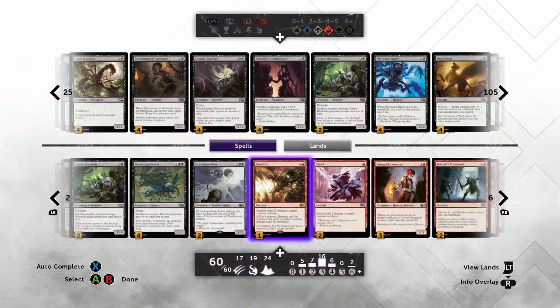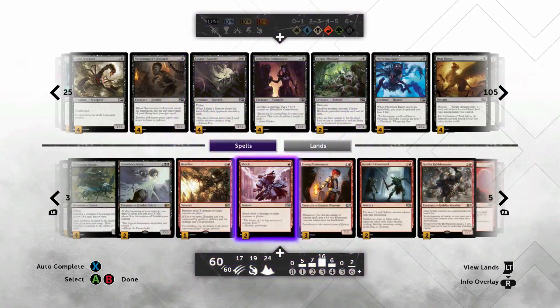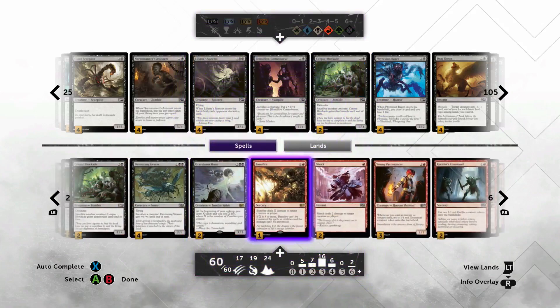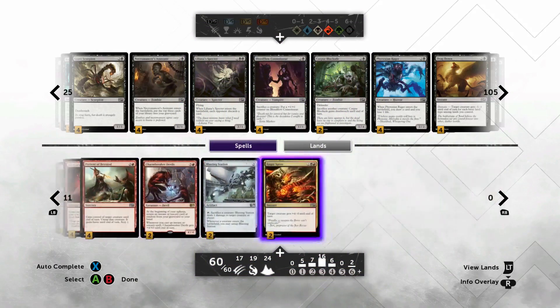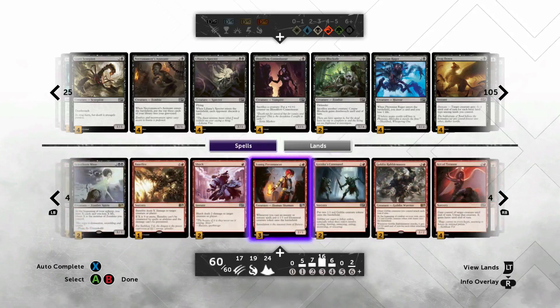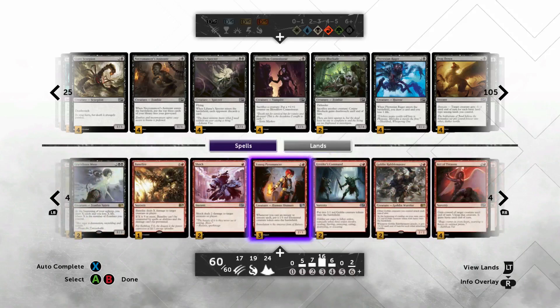As the game stalls out I like to have one Banefire. Decks like this also have Young Pyromancer who can win the game on his own. We have three plus eight plus thirteen — about fifteen spells for the Pyromancer — not the greatest shell for him, but he's a two-drop and unchecked he will kill them, and he has slight synergy with Blasting Station.